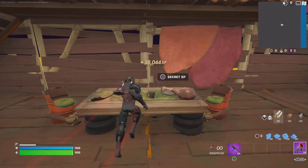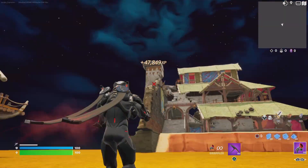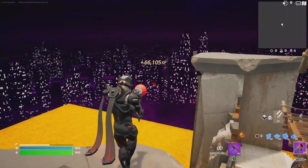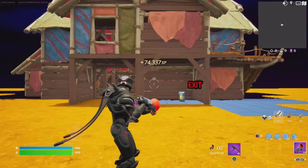Run forward and click that table. You want to go right, grapple up twice — it's a little tricky but you gotta move in a certain angle — and you'll get the XP right there.